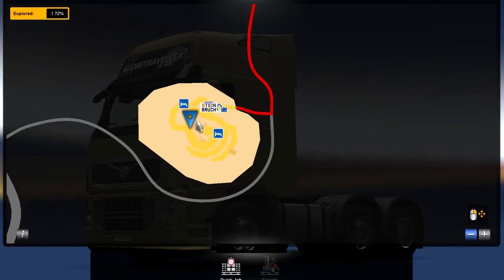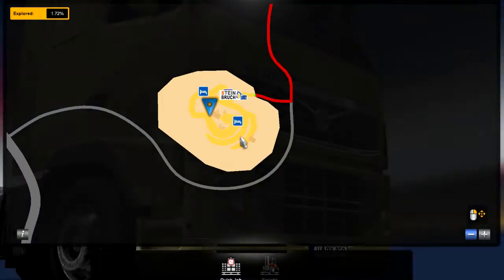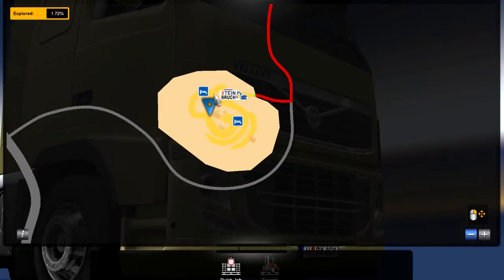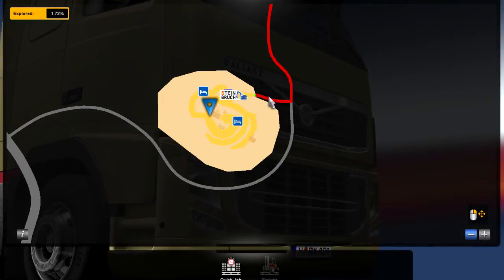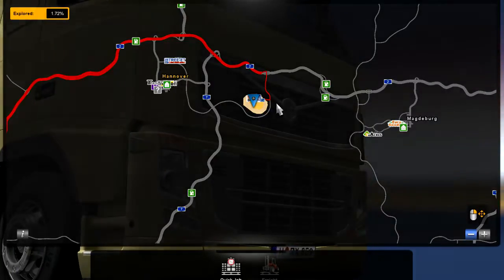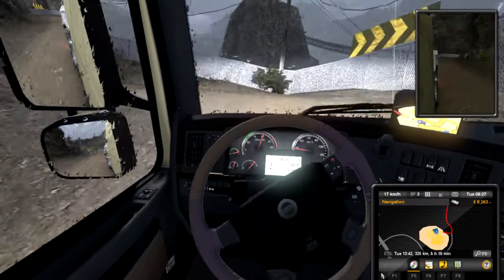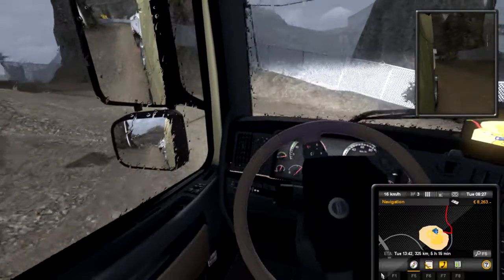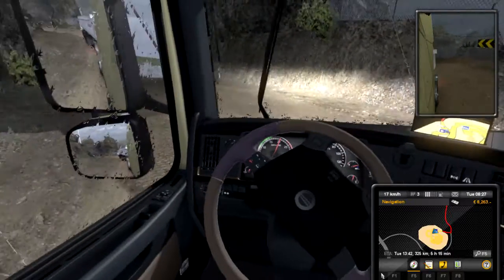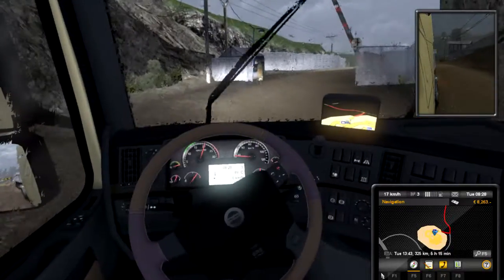Oh wow, this is just all one area here. I need to somehow make it out here. How do I get out of there? It's like a freaking maze. I need to turn around and get out here onto the road. If I was in a quarry or something like this, it's probably about how slow it would be to drive out.